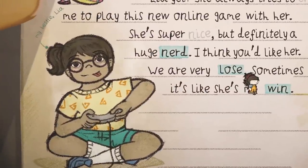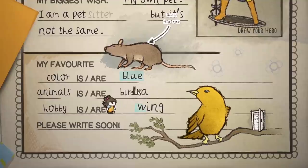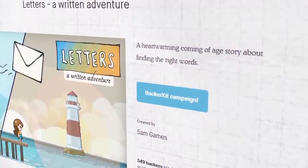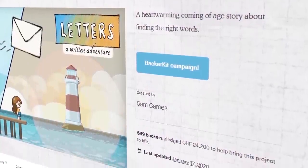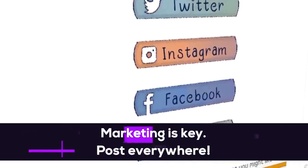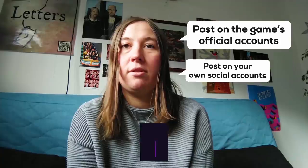I'm Alexandra, one of the three developers of Letters of Written Adventure — a word puzzle game about friendship, growing up, and the power of words. We ran a successful Kickstarter last fall and it was a challenging time with lots of ups and downs. Here are some tips: first, marketing is key. We didn't really have a following, but we still posted twice a day on our official game accounts everywhere, as well as on our personal ones.